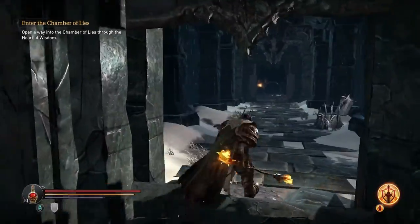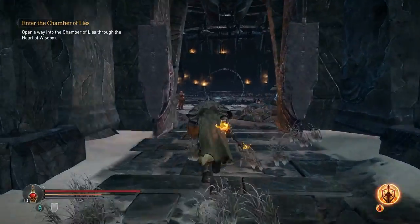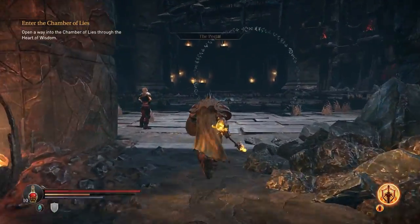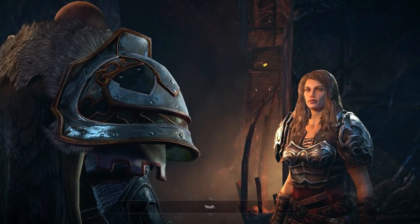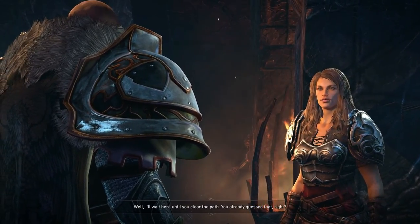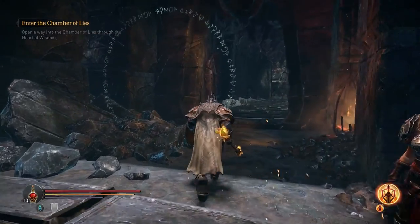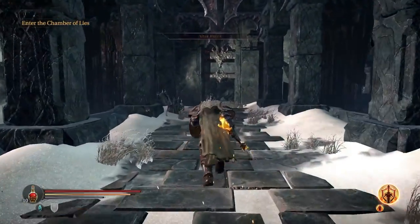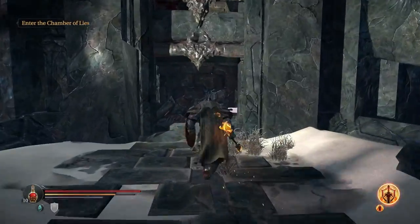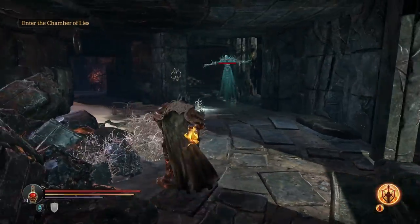Do I need to talk to her again? I just got that piece of treasure or something. Open away into the chamber of lies, through the heart of wisdom. I thought she was gonna show me like a weakness to the boss or something. This tower is definitely not the safest of places. You first? Well, I'll wait here until you clear the path - you already guessed that right. That doesn't help me at all. That ghost thing scares me - I don't know what that is, I don't know if I can even damage it. If it takes anything off of dark souls when it comes to ghosts it means I won't be able to hurt it.